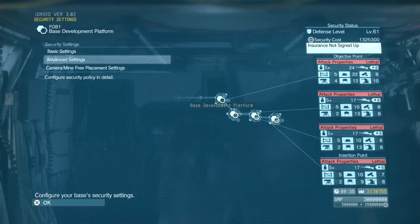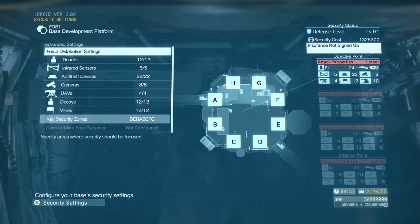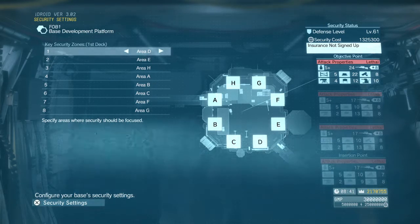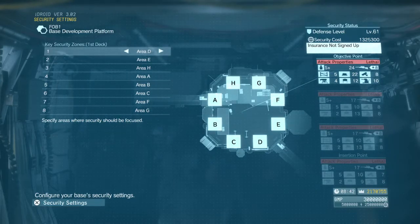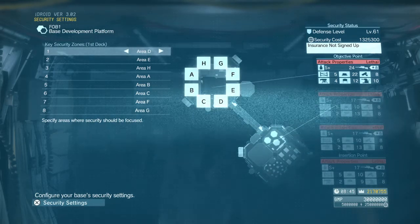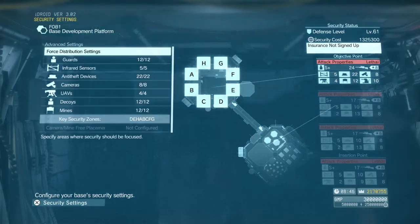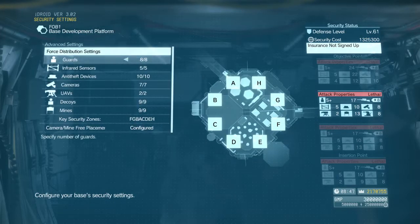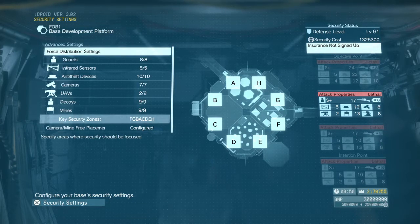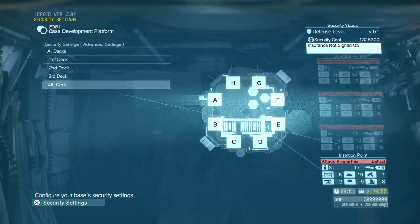Something I almost forgot to mention is key security zones. Basically, you can make them different deck by deck on each platform, and they go from 1 to 8 — 1 is the highest presence of guards, 8 would be the lowest. You can designate which one you want for each choke point. Obviously, at choke points you want more guards, so make sure those are the highest priority. The number of key security zones you get is tied to the unit level of your security team — the higher the unit level, the more zones you can place. These are definitely something you want to set up.